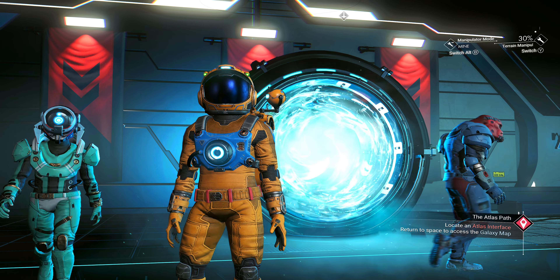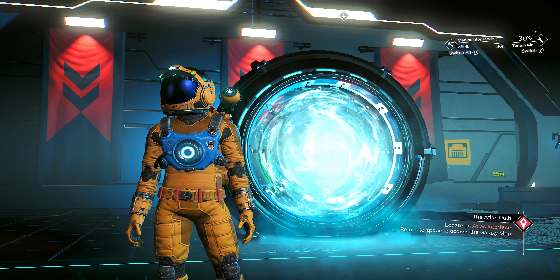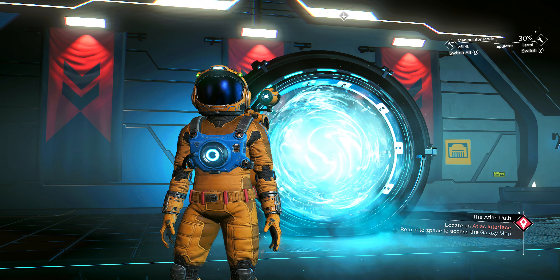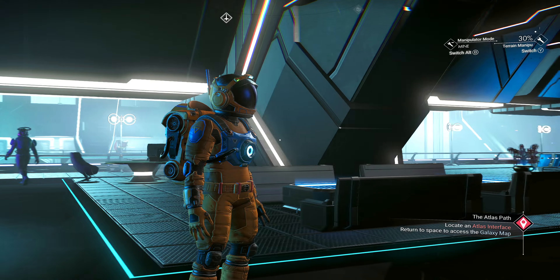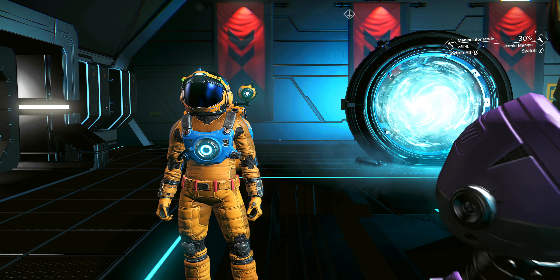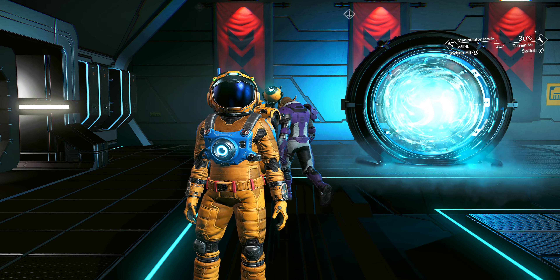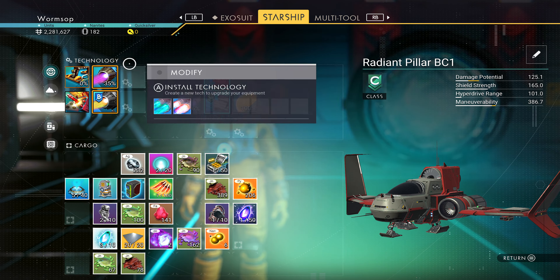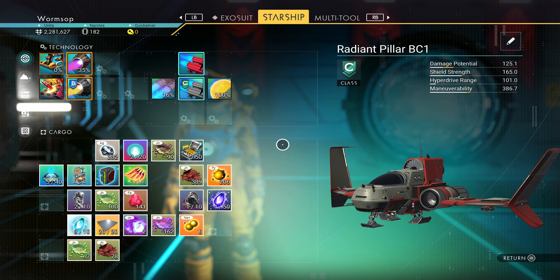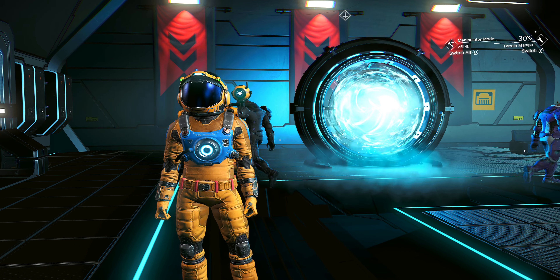Welcome back to another episode of No Man's Sky. As you can see from our outfit, we're starting fresh from the beginning — well, not exactly the very beginning, since we've travelled a bit. You can go back and watch previous episodes for context. We now have a mine, about 2 million units, so we're starting to make cash. We've got a copper mine and a salt mine activated, so they're not the greatest.